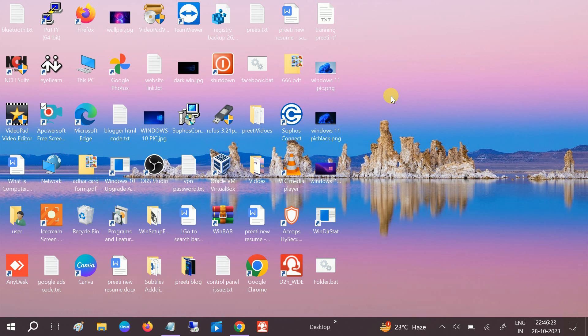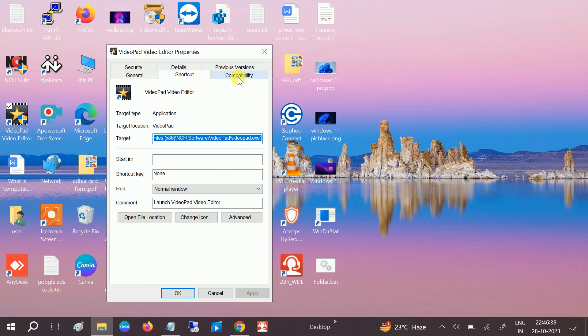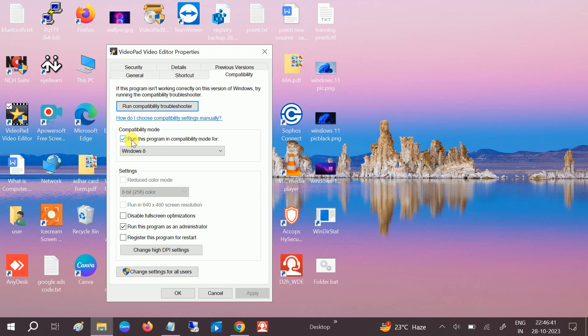First of all, open the program or game shortcut and right-click on it. Go to its Properties, then click on the Compatibility option. Check the option to run this program in compatibility mode and select Windows 8 from the dropdown.